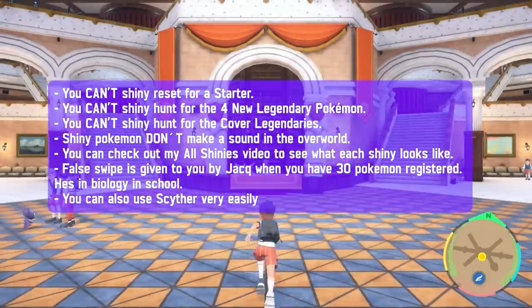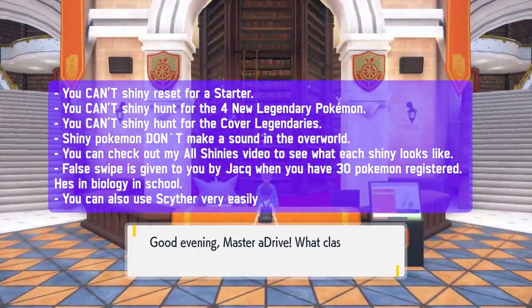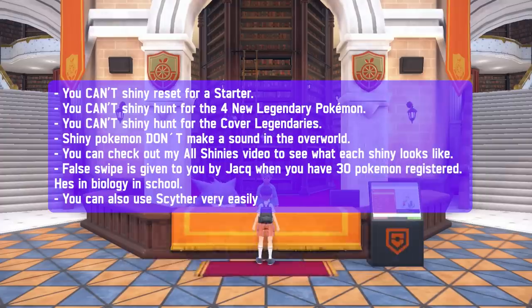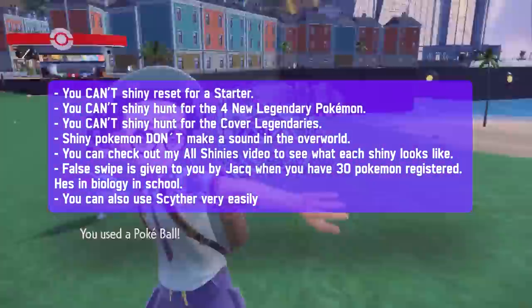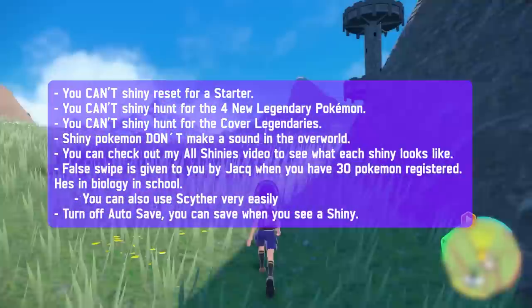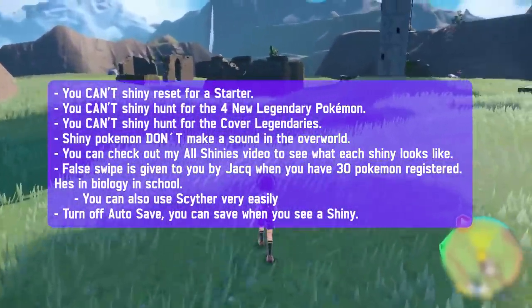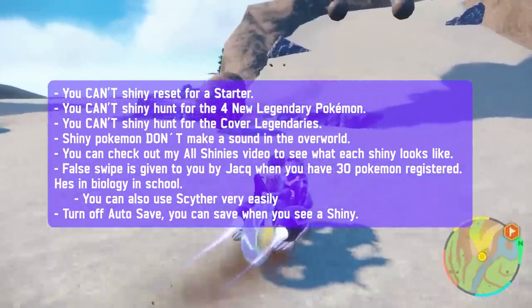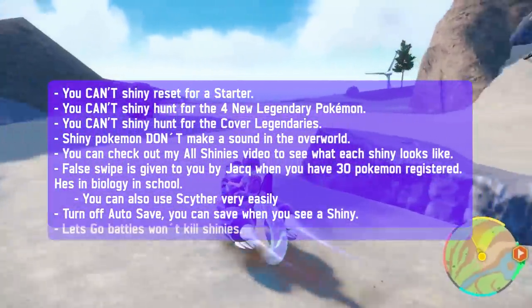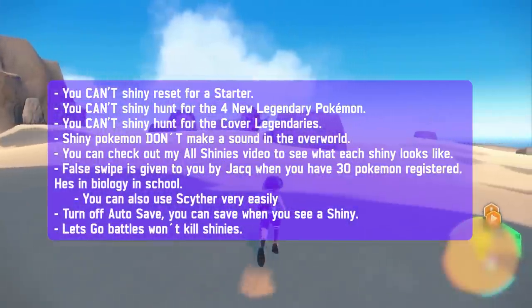False Swipe is a handy tool you can get after you capture 30 Pokemon registered in your Pokedex — Jock in the Biology class at school will give it to you. Otherwise, just get a Scyther; it learns False Swipe as a level-up move. I recommend turning off auto-save. If a Shiny does pop up, you can save in front of it, and if you fail, you can restart and catch it. If you wander too far from a Shiny, it can despawn. If you use the Let's Go auto-battle feature, you will not kill Shinies — they refuse to battle them, so it's a safe functionality.